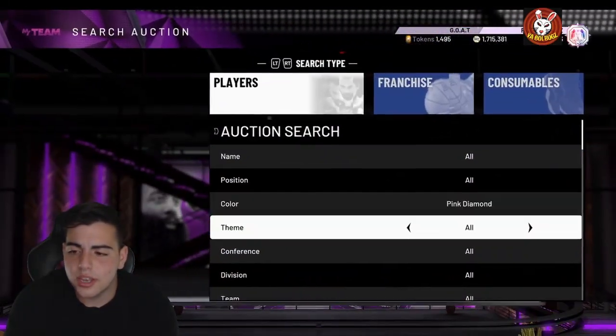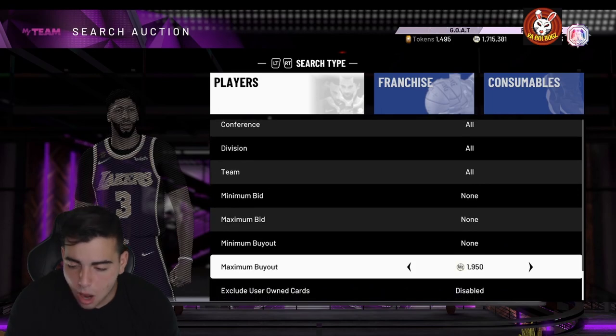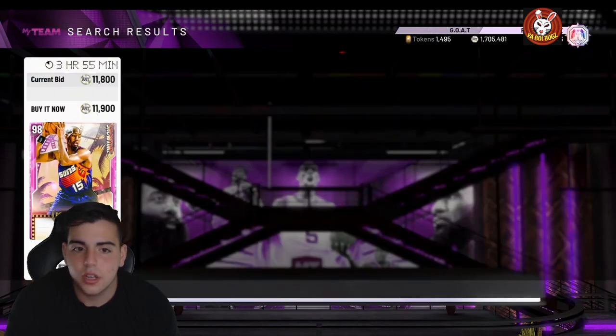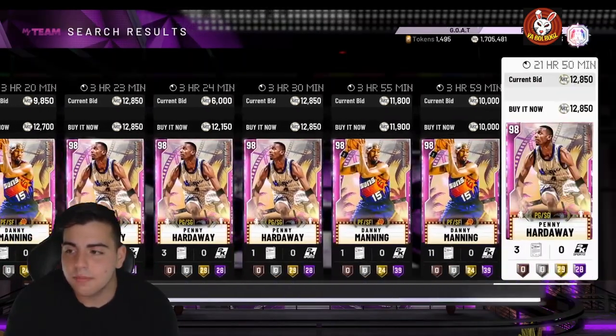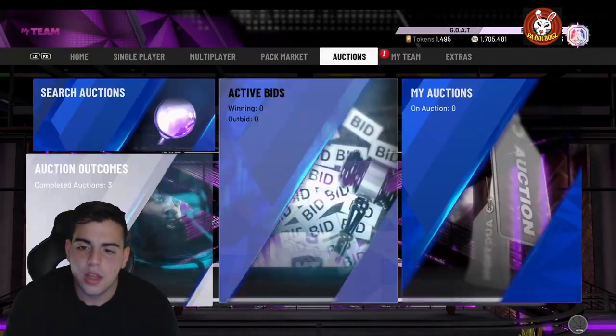To make MT right now, you could simply sit on the showtime filter. I'm recommending the pink diamond filter — like right there, Penny Hardaway at 9,900. He's a lot more than 9,900, guys. This filter is going to make you a lot of MT. I'm about to make a thousand MT easy off this filter.